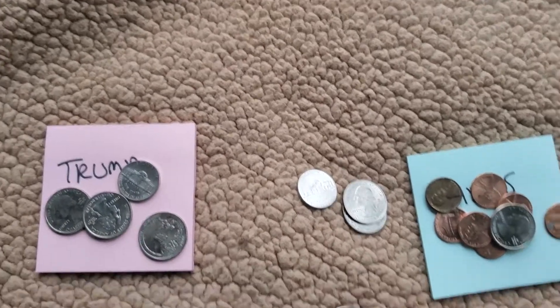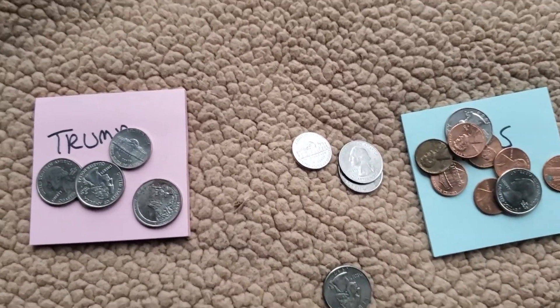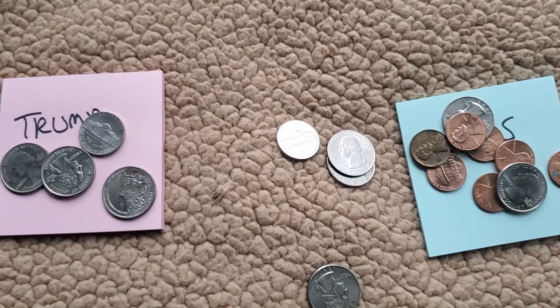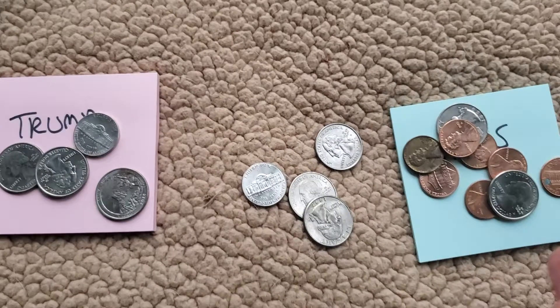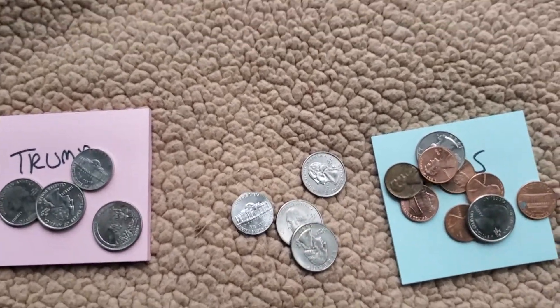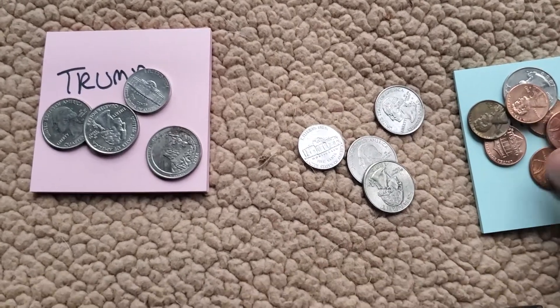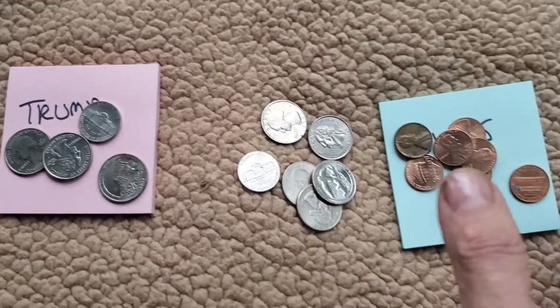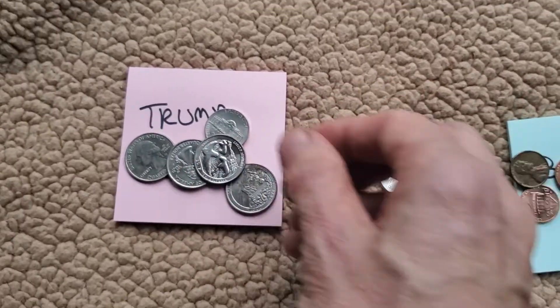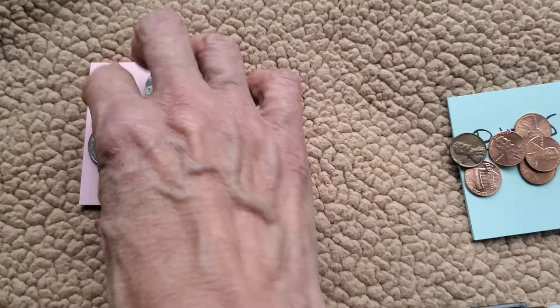But there might be a few of Trump's in there, kind of hidden. So it looks like Biden's almost won, and there are some more of Trump's out here but they haven't given it to him. Then Trump's guys have to come in and lock it down, start counting the ones they're suspicious of and give them back to Trump, moving them from this pile to this pile in order for him to win.